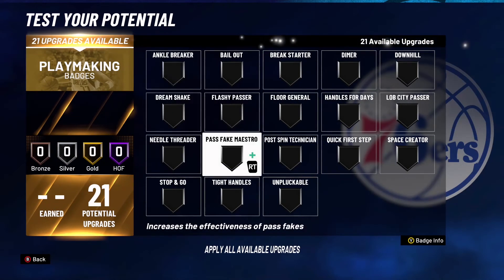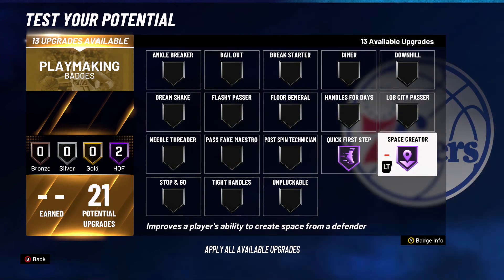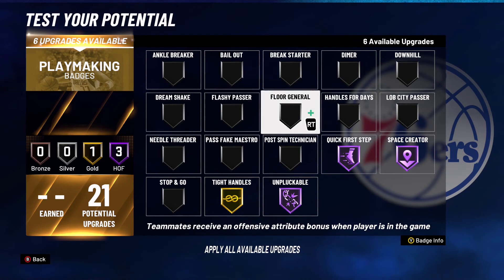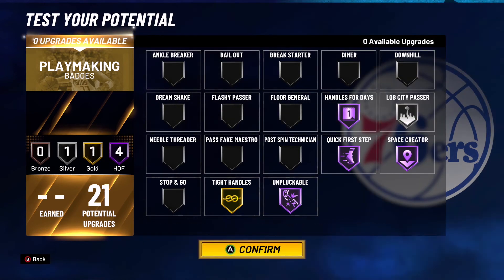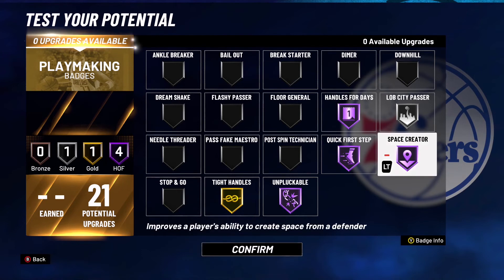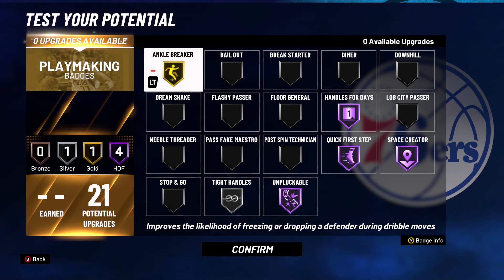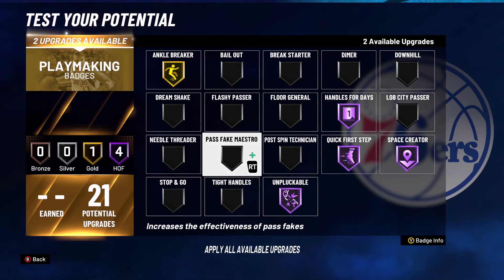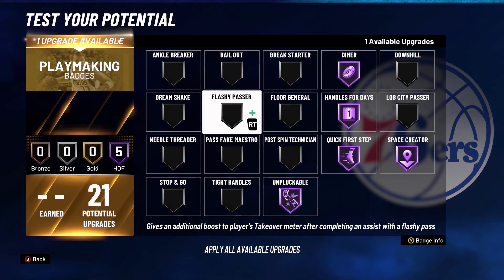For playmaking badges, option one: Quick First Step Hall of Fame, Space Creator Hall of Fame, Unpluckable Hall of Fame, Tight Handles Gold, Handle for Days Hall of Fame, Lob City Passer Silver. Option two: remove Lob City Passer, put Tight Handles on Silver, and add Ankle Breaker on Gold. Option three: remove Tight Handles and Ankle Breaker, add Dimer Hall of Fame and Floor General on Bronze.